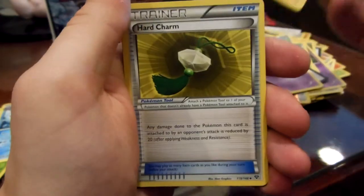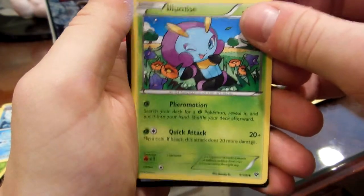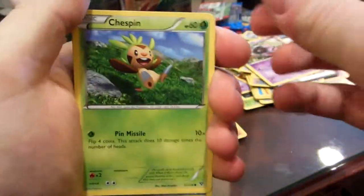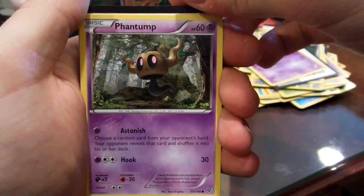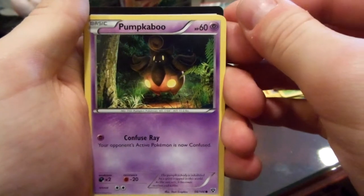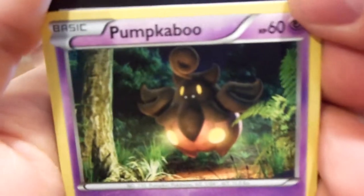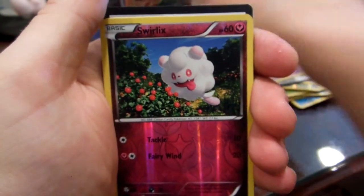Electrode. Hard Charm. Chespin. Inkay. Phantump. Bunnelby. And Pumpkaboo — never seen that Pokemon. It's weird. Oh, it's a pumpkin on its bottom with holes in it, like a jack-o-lantern. Reverse Rotom — sweet.